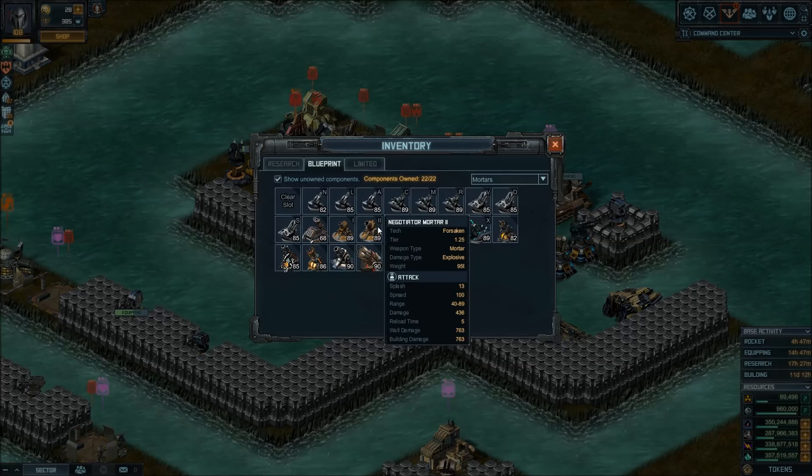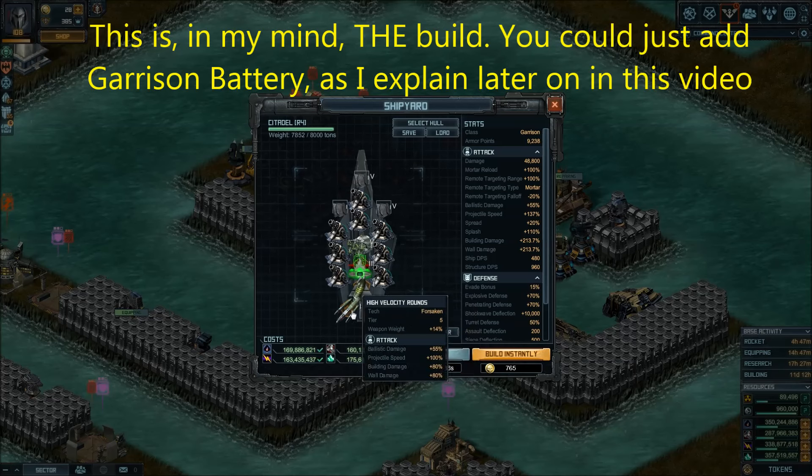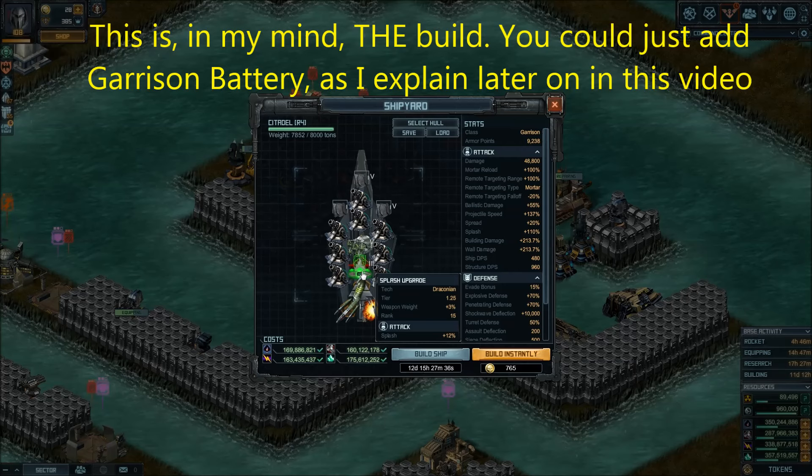They look just like this: Combustion System 2, high-velocity rounds, Splash Upgrade, Siege Battery 3, Speed System 5, V-Armor, all Judgments — that's how I have mine.